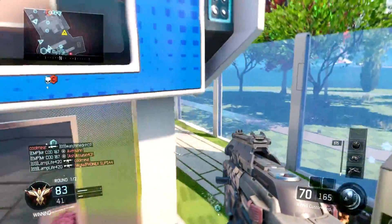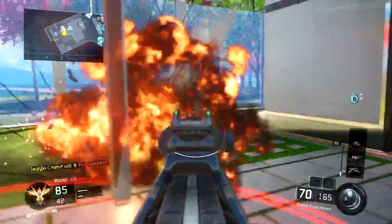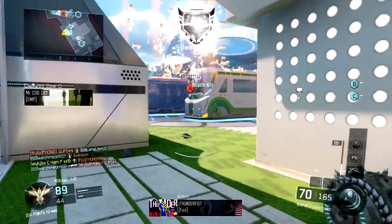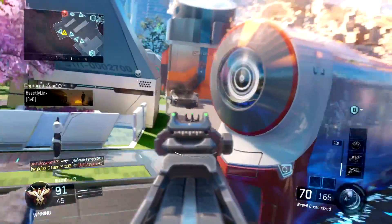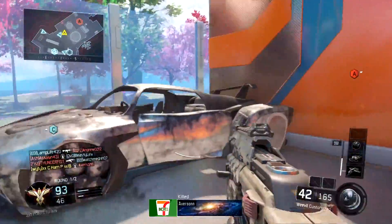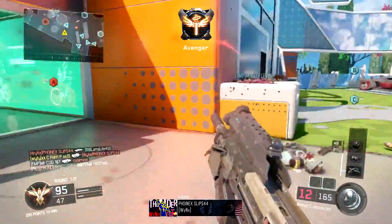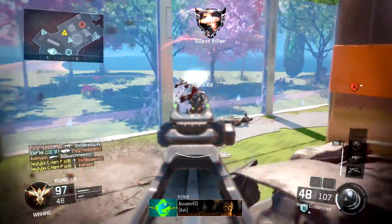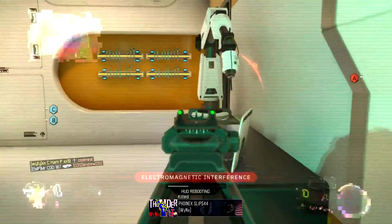In my streak you'll notice I'm using the Weevil. The class I go with is: extended mags, fast mags, stock, and grip — then I run the Attack Mask, Flak Jacket, and Fast Hands. The stock on the Weevil is really good, you move really fast, and the extended mags plus fast mags work out really well on Nuketown. I have 70 bullets in the clip and can reload super fast. Everything about this setup is built for Nuketown rushing.